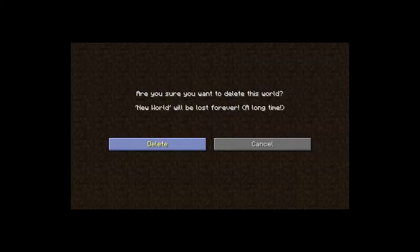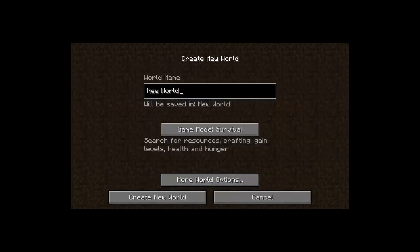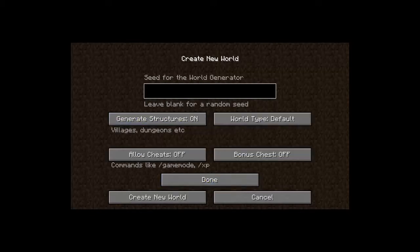Just delete these — delete, delete. Alright, new world will be called ZorusRsGives back. Make sure it's on survival, more world options. I'm just going to leave that. I'm going to create the world.